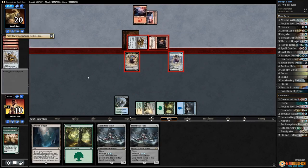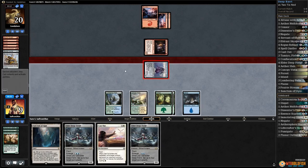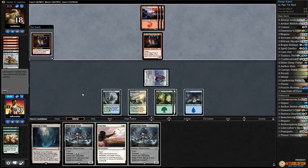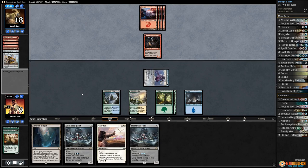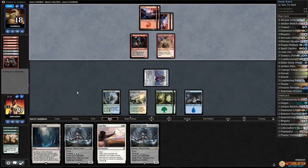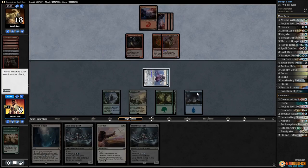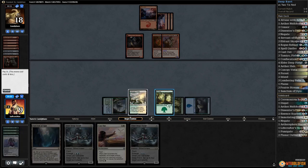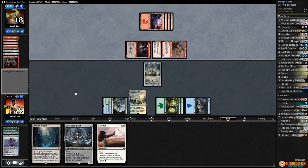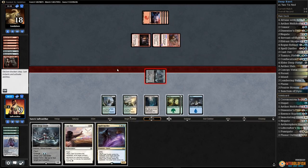Opponent sacks - casual draw five. Play a forest, get in with sky spawner, pass the turn. That gives it menace. Opponent plays a blood rage brawler, discards falcron wrath gorger, cartouche. Now we tap our opponent down - tap the cartouche as well. Play sanctum, get in with elder deep fiend.